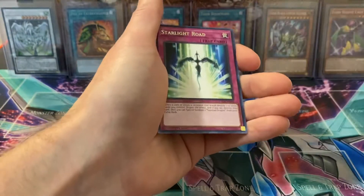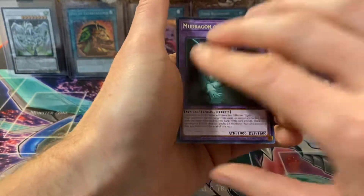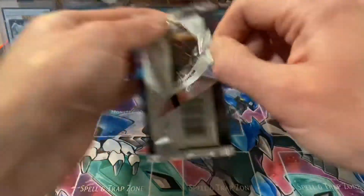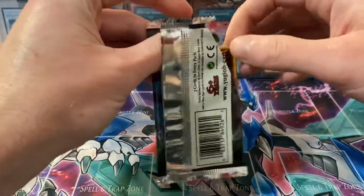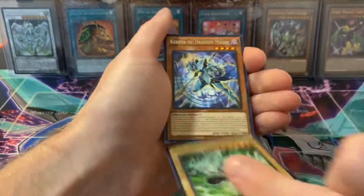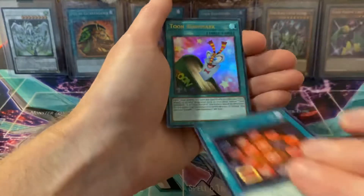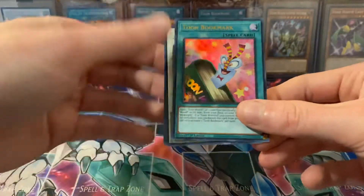Starlight Road, Cyanet Codec, My Dragon of the Swamp — I thought we were just gonna fly through these. I changed up my hand positioning just because you always reveal the card beforehand. It's a lot faster doing it the other way, but it is what it is. Side Frame Driver, Keeper of Dragon Magic, Gear Breed — oh, we got an ultra rare: Toon Bookmark! Nice!